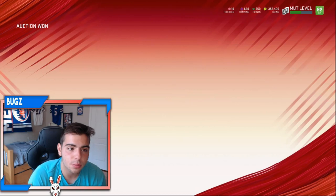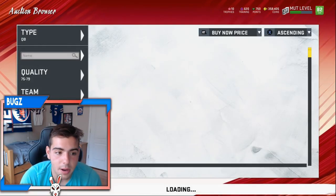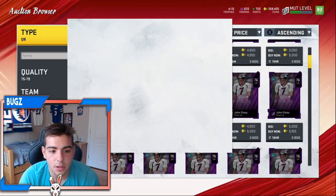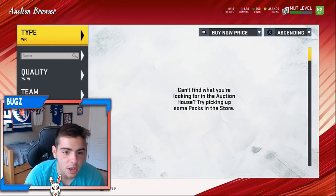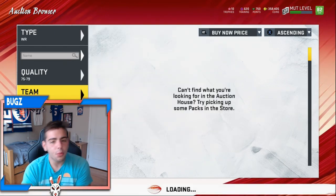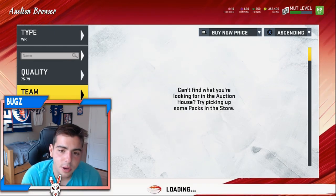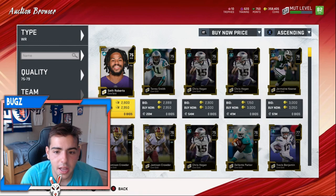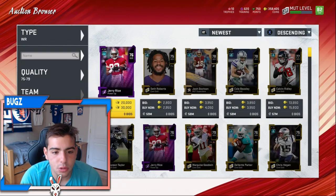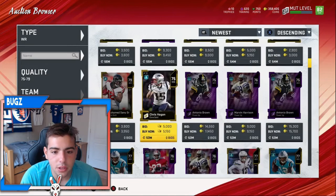As you can see, my coins are pretty high so we're going to keep sniping. Oh, we just got undercut — that is so screwed up. It's whatever, he'll sell. Let's keep searching. Guys, how are we doing today? If you have any questions or anything like that, go drop a comment — I answer almost every single comment, so make sure to go comment.